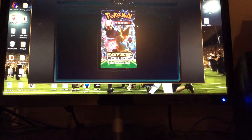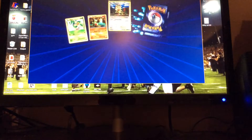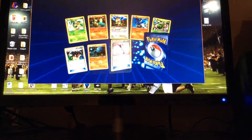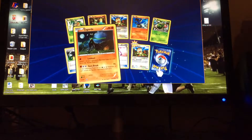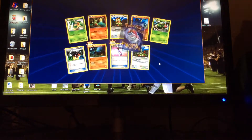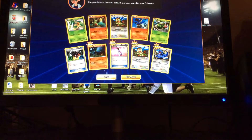Let's see what we get in this pack. Meowth Reverse. Zygarde — that's a cool Zygarde card. Exploud — come on, let's at least just get an EX.